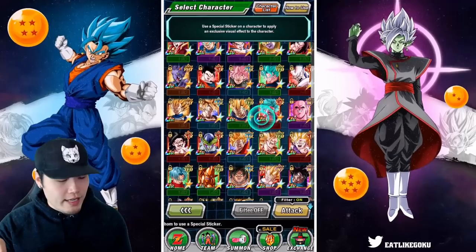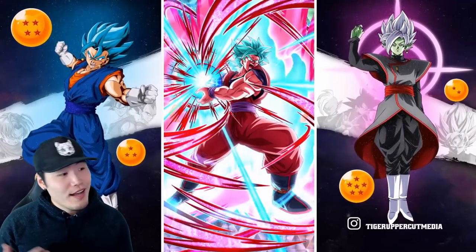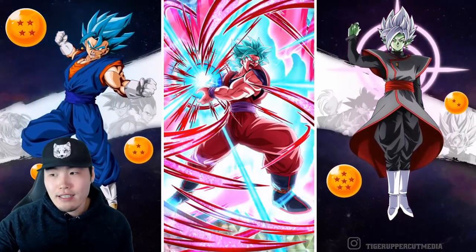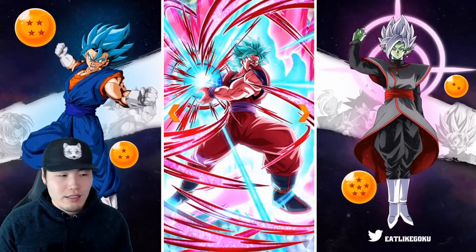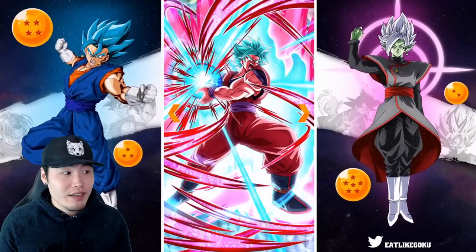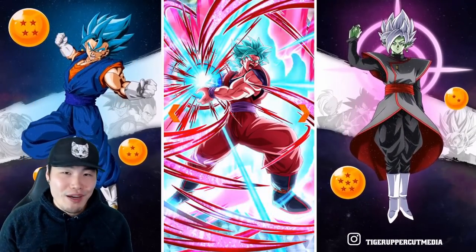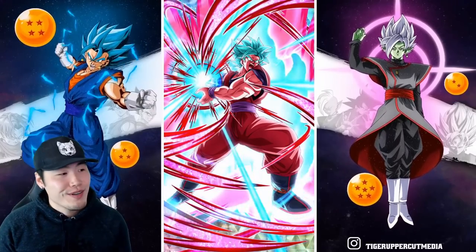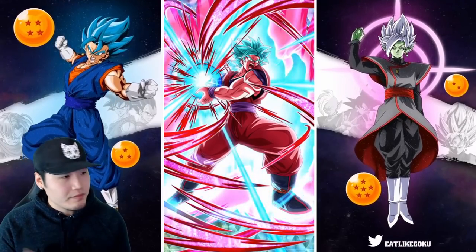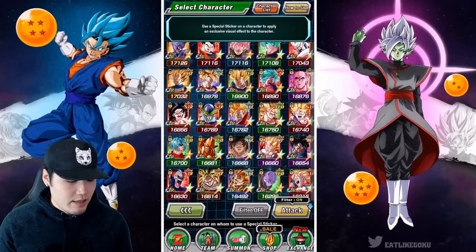I also gave this guy an effect too — the SSBKK Goku. Looks pretty good. Typically whenever a unit has some kind of a sphere or giant orb in their art, it looks pretty good. All the energy is swirling around the Kamehameha orb or ball. It's not bad. I wish they did more with the actual sphere itself, but I don't mind it. It's not my favorite but it's definitely not bad.